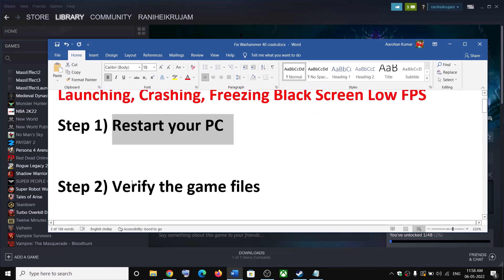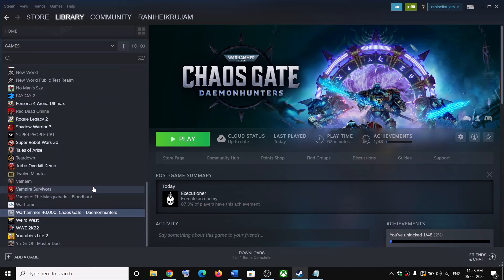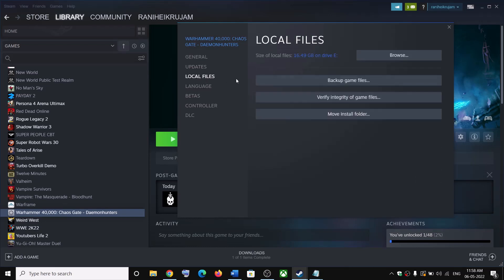The next step is to verify the game files. This has worked for many players so it might work for you. Go to Steam, make a right click on the game, select Properties, go to the Local Files tab, then click on Verify Integrity of Game Files, and after the verification launch the game.